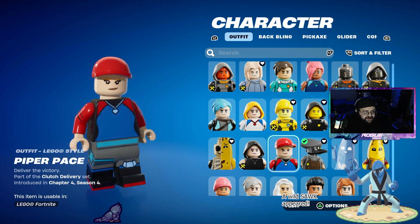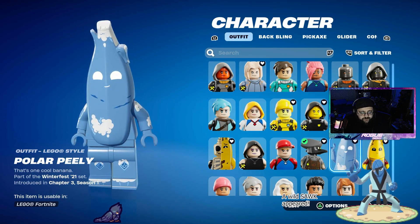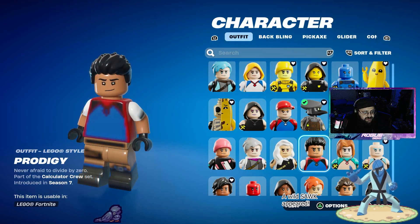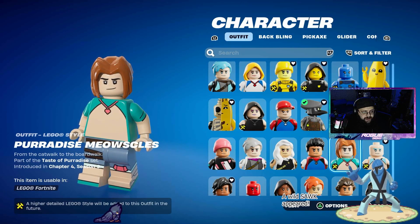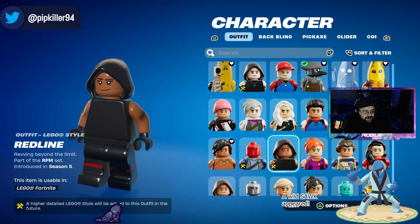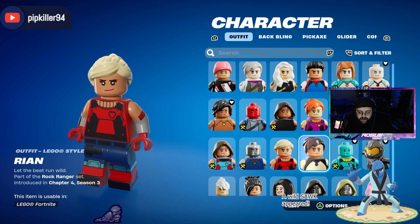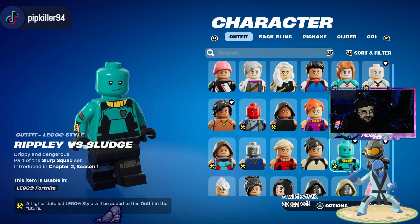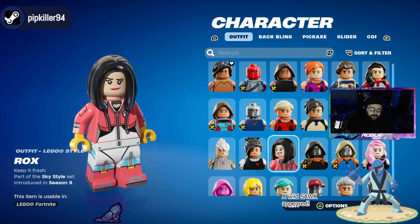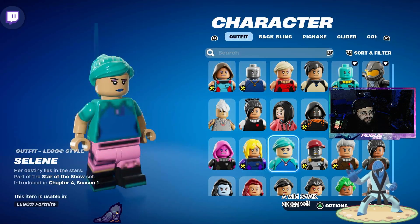Phaedra, Piper Pace — which just kind of looks like Female Mario. Plague — I like how they did Plague, good job. Polar Peely — love it, wonderful, well done. Potassius Peels — wonderful, love it, well done. Powder, Prince Orin, Princess Lexa, Prodigy, Paradise Meowsels, Ragnarok — they did my boy Ragnarok dirty. Remedy vs. Toxin, Relic, Reefs, Redline, Redclaw, Raz, Renegade Lynx, Renzo the Destroyer, Rian, Rift Knight, Kieran, Ripley vs. Sludge, Rogue Agent's good — I like Rogue Agent. Sabina, Rust Lord, Ruin, Rocks, Rook, Ronan — Ronan's good. Cyara, Scuba Jonesy, Selene, Sentinel, Sergeant Winter, Shanta, Skull Scout, Siona, Singularity, Sierra, Sidewinder, Shimmerdusk, Sky.